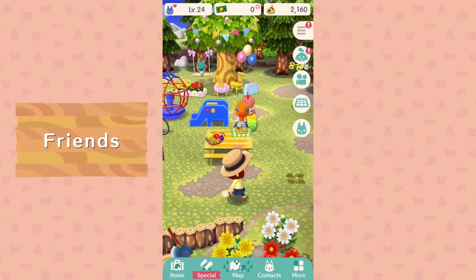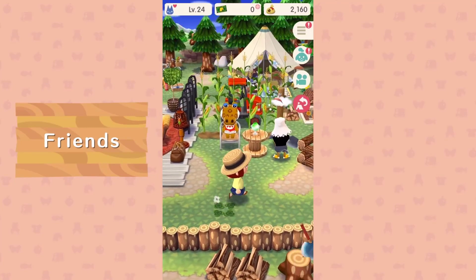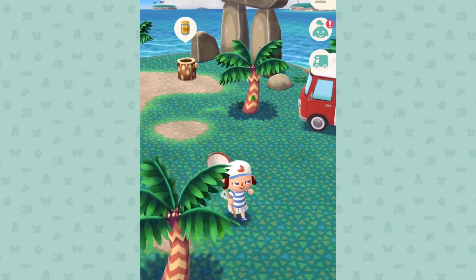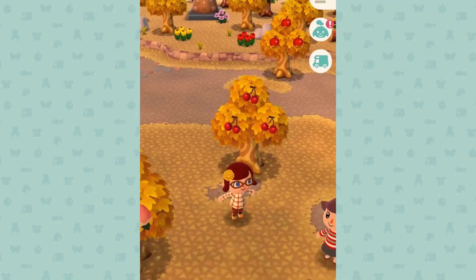If you've never played Pocket Camp before, note that you will need to complete the in-game tutorial and unlock the ability to redesign your campsite before you will be able to link your Nintendo account with the game.